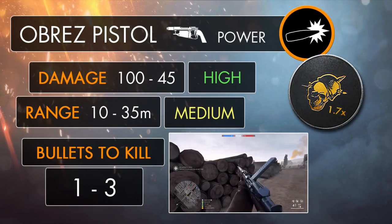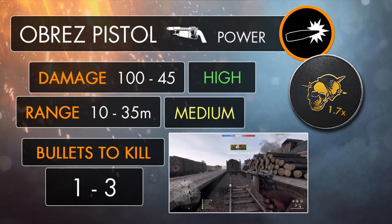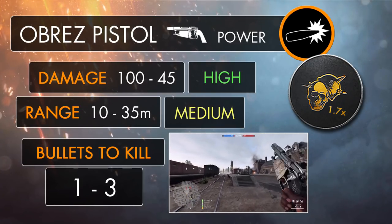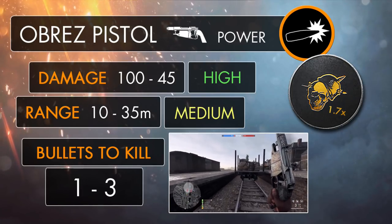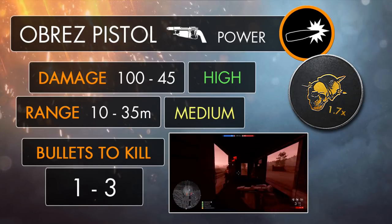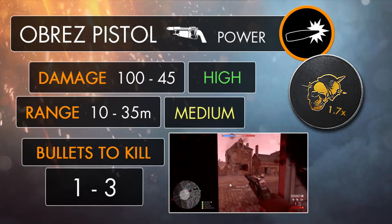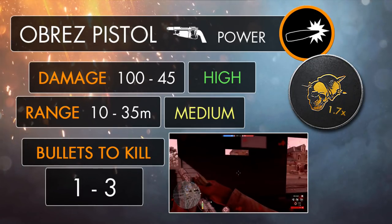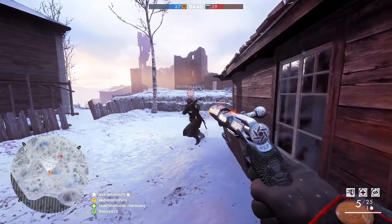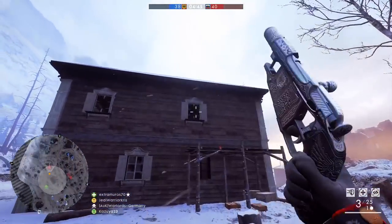Now as far as the stats are concerned, the Obrez pistol functions in a very different kind of way to your average sidearm. When it comes to power, you're going to have a hell of a lot of it at your disposal, as you're essentially using a weapon which fires rifle bullets. Up to the range of 10 metres, the Obrez is going to deal 100 damage, allowing it to kill in a single shot to the upper body or head — dealing even more damage than the full-barrelled Mosin-Nagant M91 rifle, which dishes out just 80 damage at the same distance, probably down to those tumbling bullets. Beyond 10 metres, the damage will begin to drop off down to 45 at 35 metres, so you'll be able to kill in 2 bullets up to 32 metres, and then possibly up to 3 beyond that.